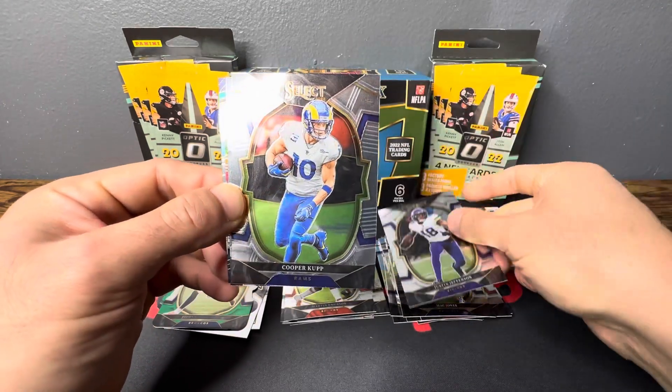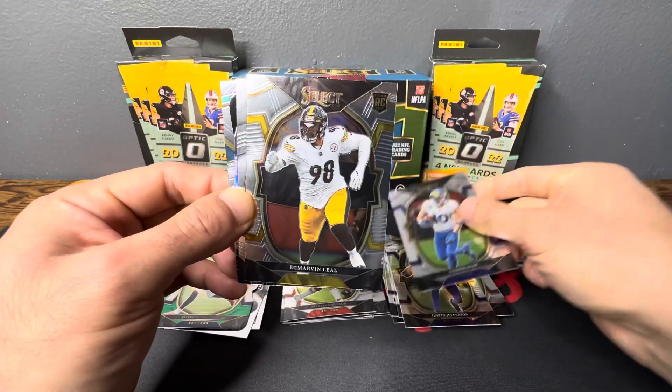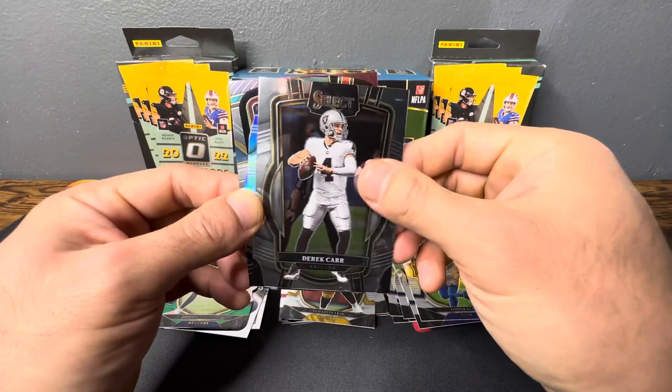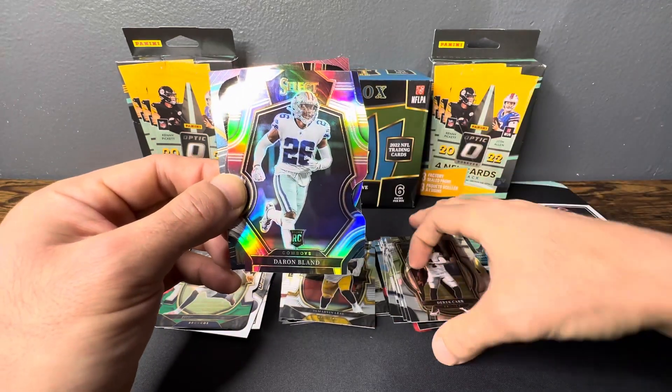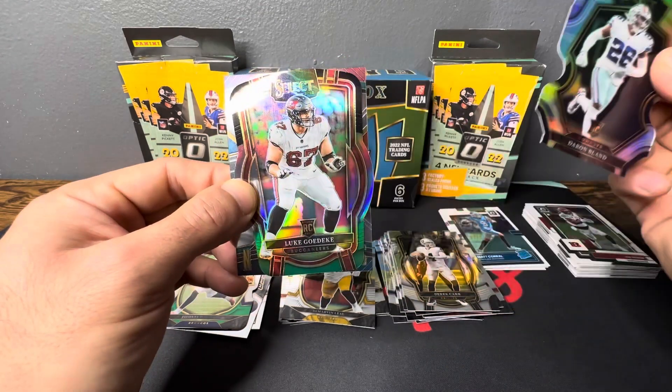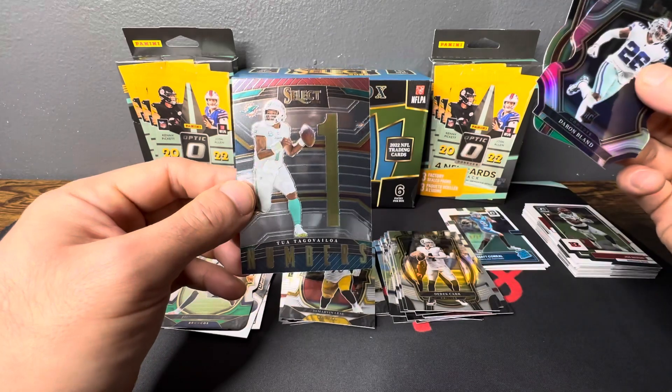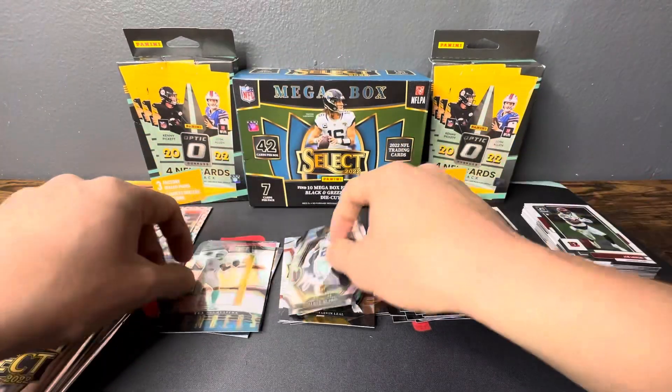Here we got Justin Jefferson, Cooper Cup again, Marvin Leal again on the base, Derek Carr, Darren Blount, Luke Goedeke, and Tua on the Select Numbers.